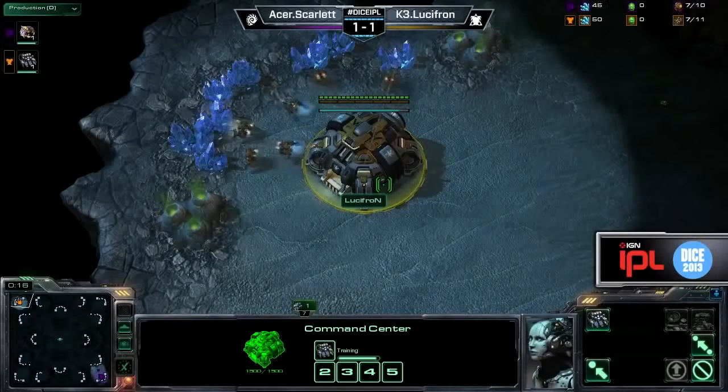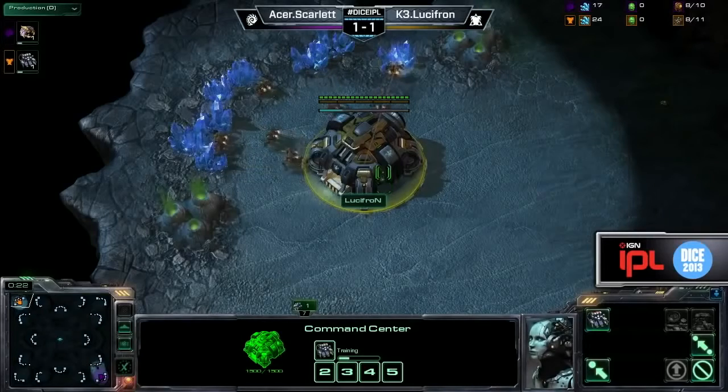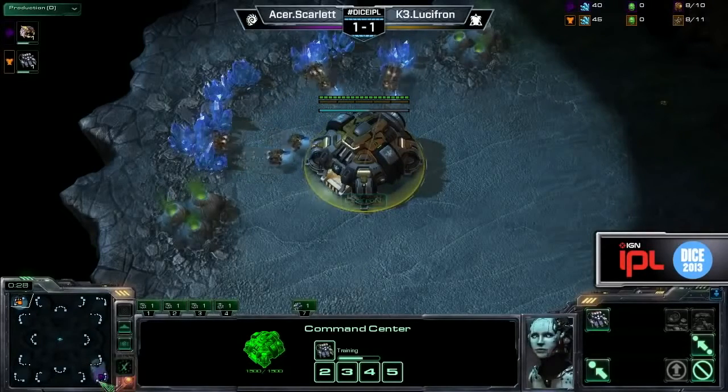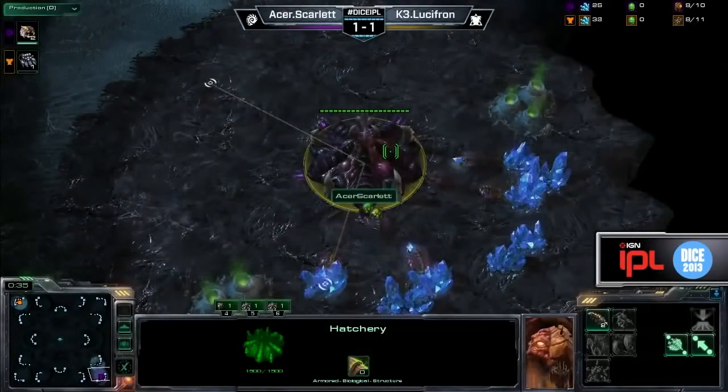Back into the map, and Tomb Valley will be the choice here. Lucifron is your Orange Terran player in the very far top left corner, and in the very far bottom right corner it's going to be Azure's very own Scarlet. Cross position spawns is actually pretty nice here for Zerg.